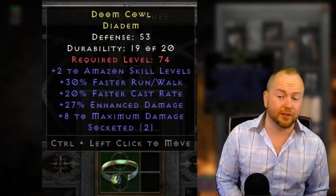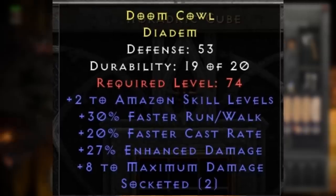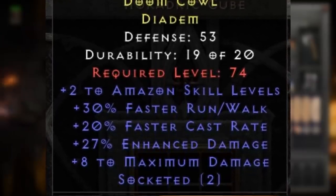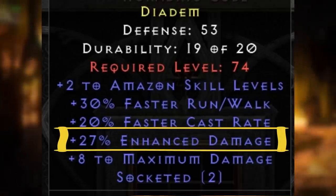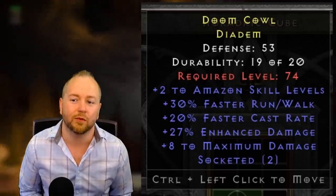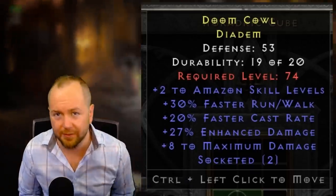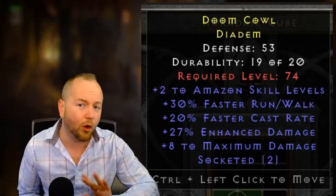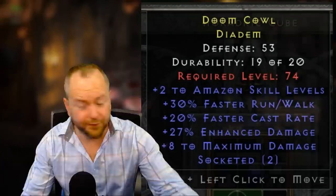This is an interesting item because it looks really cool at first glance, but there's one little thing that absolutely destroys your hopes and dreams. First and foremost, it's a 2/30/20 two open socket Amazon helm — that's just nuts — and it's very nice that it rolled with 27%, almost a near-perfect roll on enhanced damage. But the drawback is it also rolled with plus 8 to maximum damage. Whenever you have an item that rolls with enhanced damage and maximum damage and that item is not a weapon, it creates a bug in the damage calculation where all that enhanced damage only applies to the minimum damage. If Blizzard fixes that bug though — holy shit — this might be the best Zann Esu helm in D2R. If you've got an item you think should be in the trophy room, join the Discord — you can find it on the About page of my YouTube channel. Jump into the Discord and show us what you got.